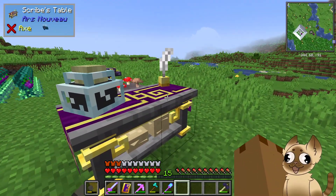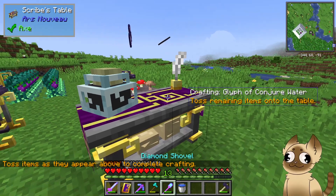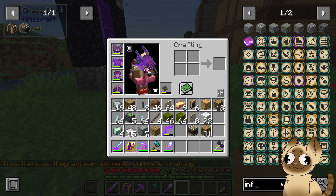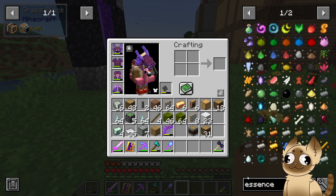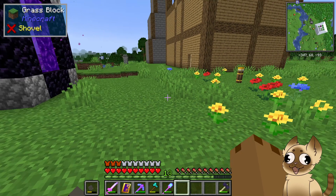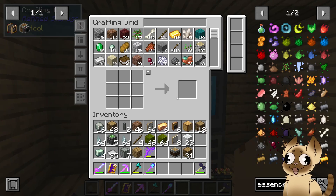In order to make a conjure water glyph, we need water essence and a water bucket — that consumes the bucket unfortunately, but we have plenty. The essences are crafted via the imbuement chamber. We need another water bucket, a block of snow, and a piece of kelp. I don't think I have a block of snow — I don't think I've ever seen snow in this world.